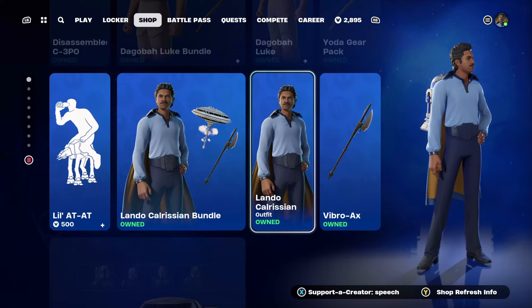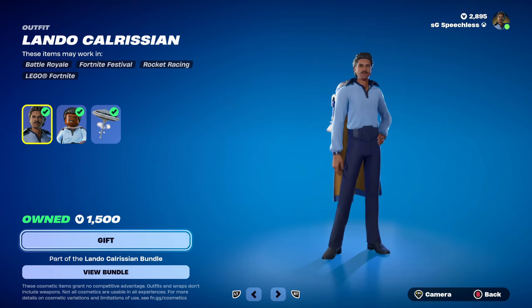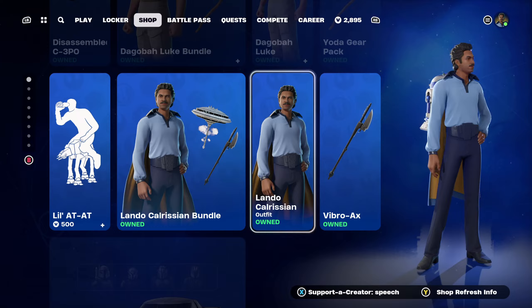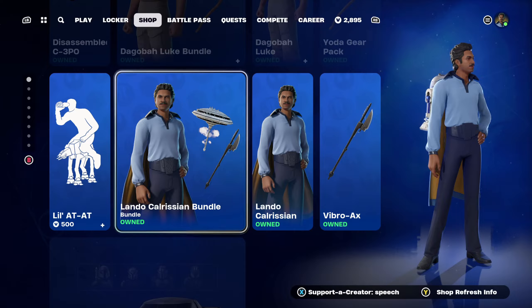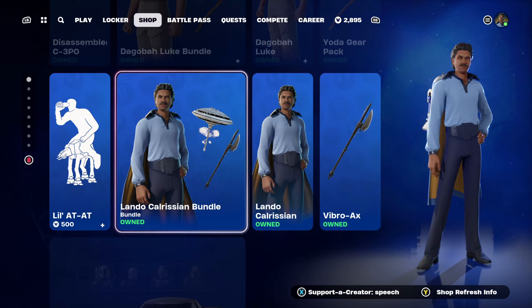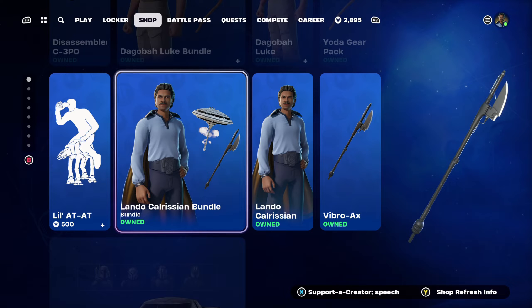If you do decide to buy the bundle you get obviously the Lando Calrissian skin and pickaxe. If you buy them separately you wouldn't get the pickaxe, but either way it's a pretty cool skin in my opinion. If you'd ever like to use my credit code for any cosmetics in the item shop, my credit code is S-P-E-E-C-H, or 'speech'.